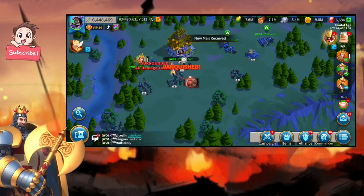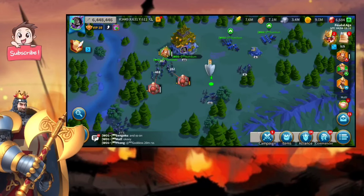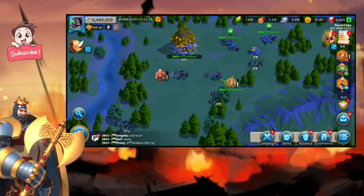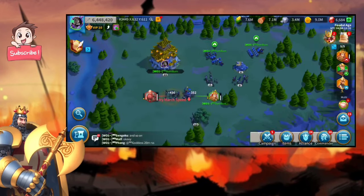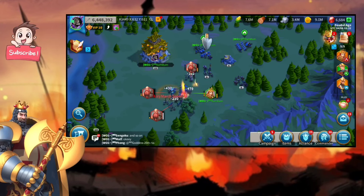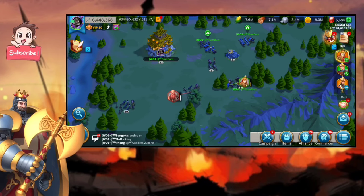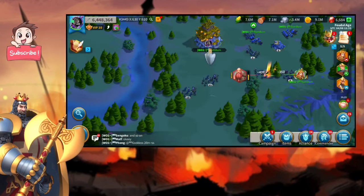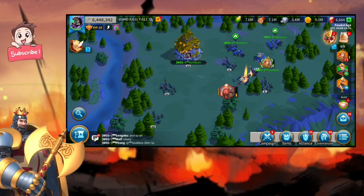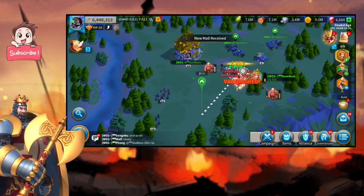Now I pull the aggro of the second highest barbarian, which is level 11. I lost the aggro of level 9 but I get the aggro of level 11 and the level 12 has died. I can now search for a level 12 again and spam it. Once it spawns nearby I move toward it. I then spawn level 8, pull the level 12 aggro, drag level 9 toward level 11 to chain the kills together.